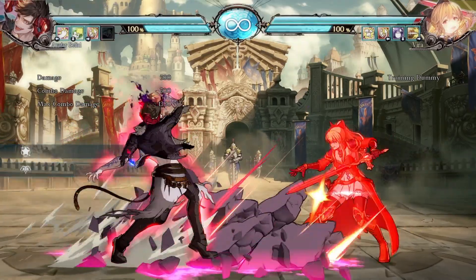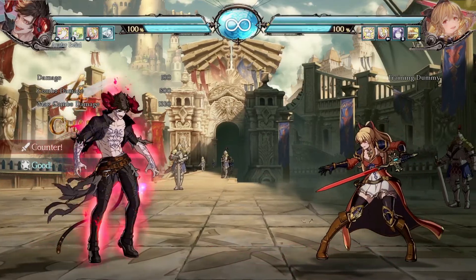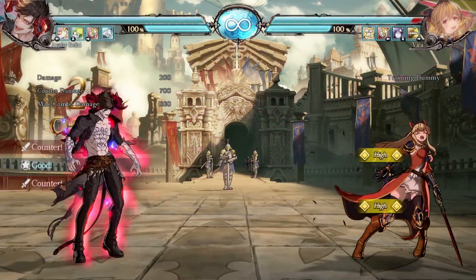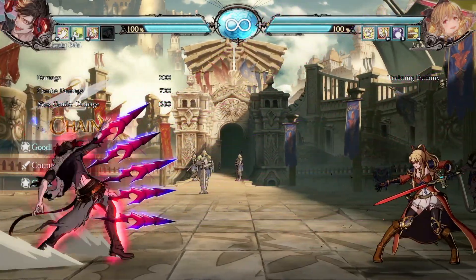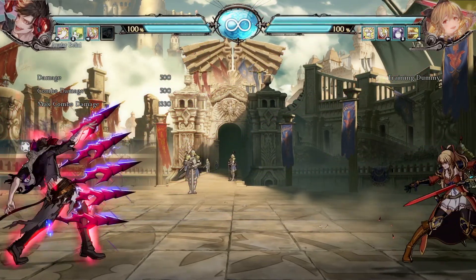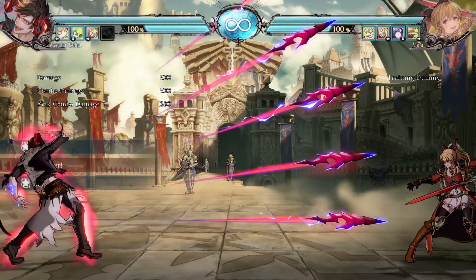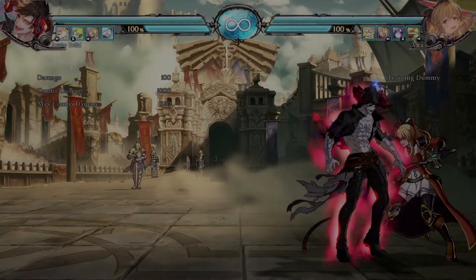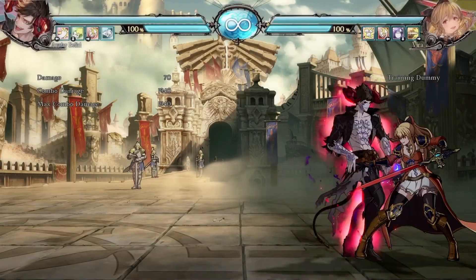First of all, his basic special — he throws these rocks, which in any other fighting game would hit low, but not this one. His medium version throws these, which is actually very Beelzebub-y. These are pretty good. You better get good at spot dodging or you're going to get hit by these all the time. And then his heavy version is just more rocks, which I believed you could combo after, but no — you can't combo after them. It just looks like that.